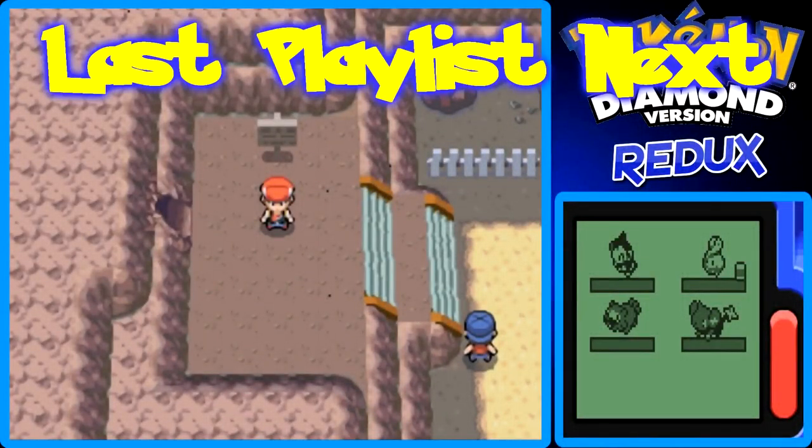Hello there, I'm GiantGrode with more Pokemon Diamond Redux. In the last part, we took on the Ornberg City Gym. We battled the trainers and Rourke, and we got the coal badge.